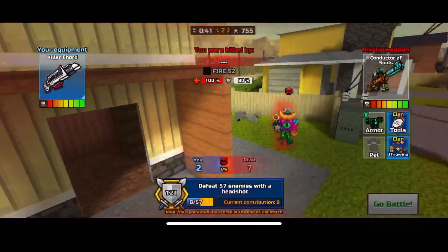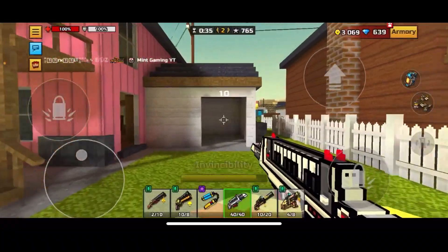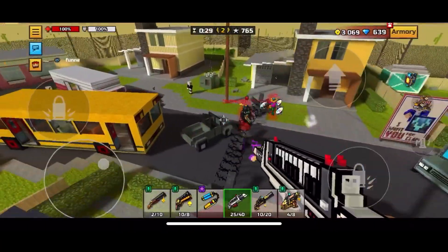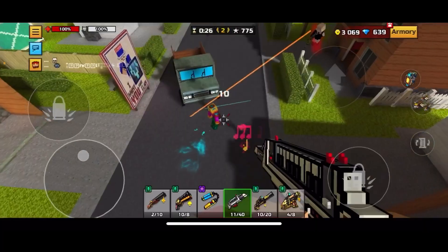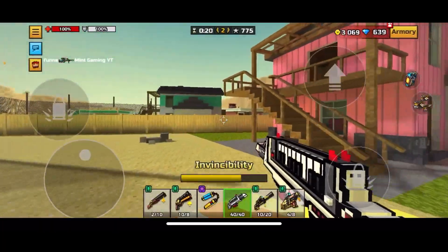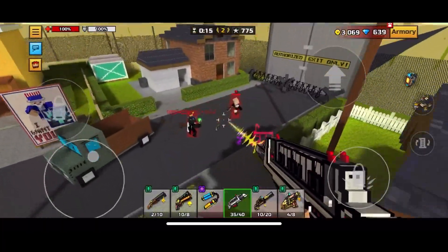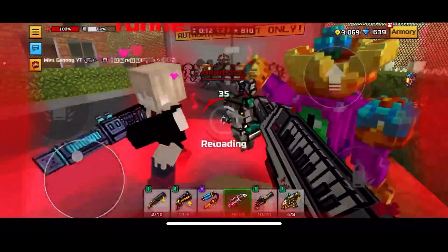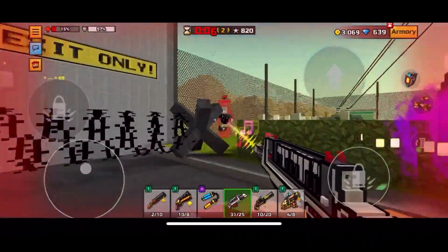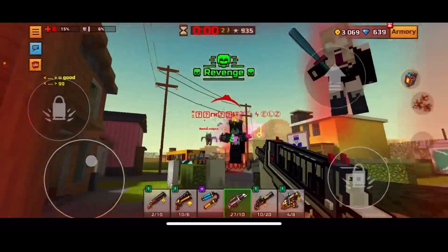I haven't really showcased that rapid tap technique and it's really hard to do - you have to practice with it. Usually people just spray since rapidly tapping the trigger isn't really a game mechanic in Pixel Gun. This weapon has damage reloading, so when you reload it does damage. It actually seems to do pretty good damage - I just did damage to them on reload. Let's see if I can get a kill with it... nope, but I can kill them with the actual gun itself. Alright, this match is over, jumping into another one.